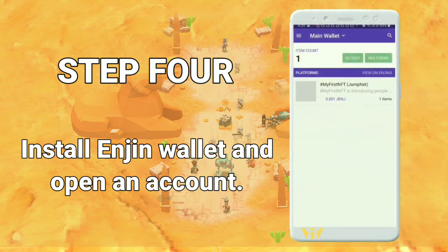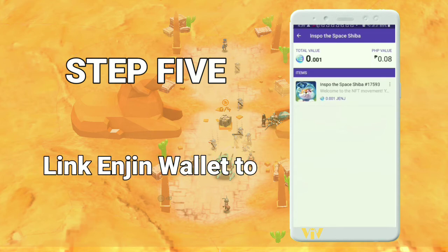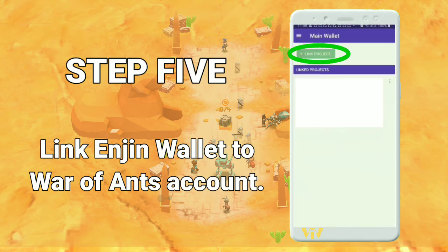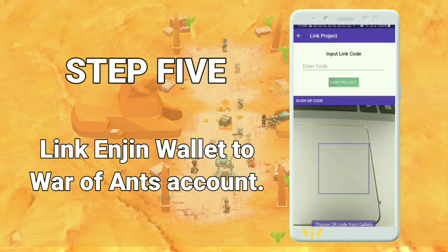Once your number is verified, you will then see your first NFT in your wallet. Step five: link your Enjin wallet to your War of Ants account. Click on the menu bar and find Linked Projects. Click on it and input the link code from your War of Ants account. You can find your link code as mentioned in step three of this video.